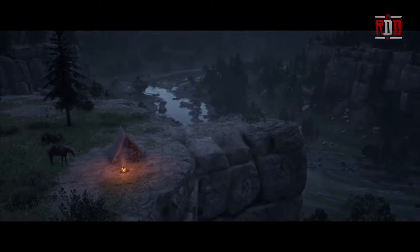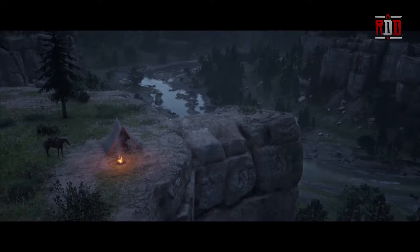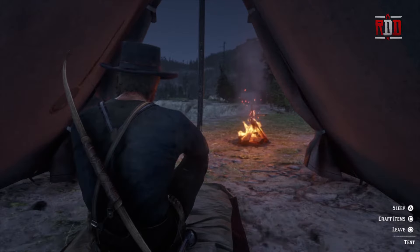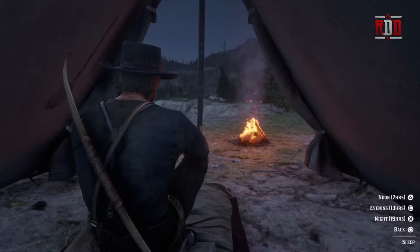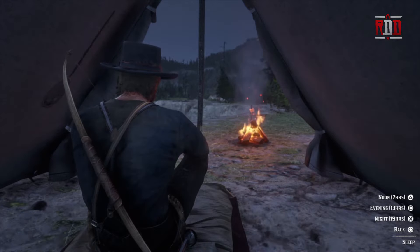Here is Mr. Morgan — it shows the cinematic scene again of him getting inside his tent. Now we have some more options. Let's go ahead and sleep: push triangle, and it gives you options for how much sleep you want to get. I'm going to sleep till noon to get a good seven hours. Push triangle, it goes into cinematic mode showing us getting close to noon, and then Arthur will wake up.